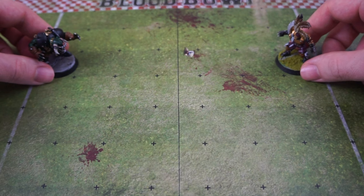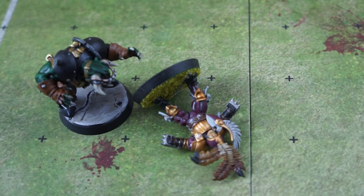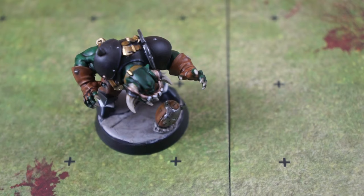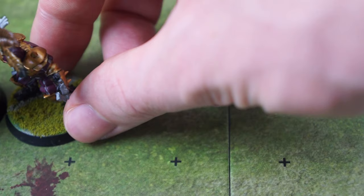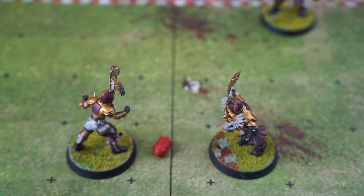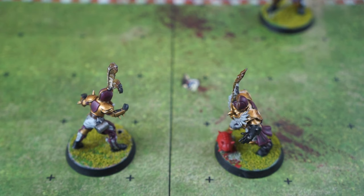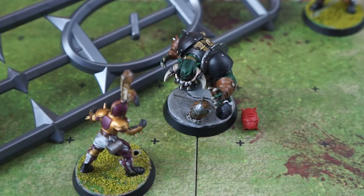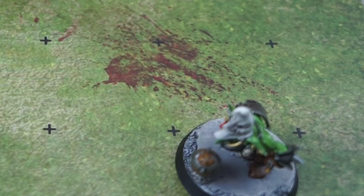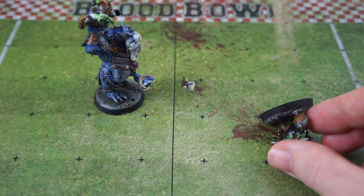A turnover is caused if a player from the active team falls over or is knocked down. A turnover is also caused if a player drops the ball — either by falling over, being tackled, fumbling a catch, being forced from the pitch, or simply failing to pick it up from the ground. Even if the ball bounces and is caught by another of your players, it's still a turnover. If the ball is deflected or intercepted when you try to pass it, that's a turnover. If a player with the ball is thrown and fails to land safely or lands out of bounds, that's a turnover.